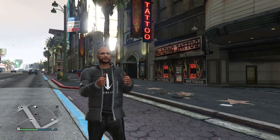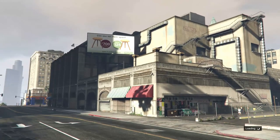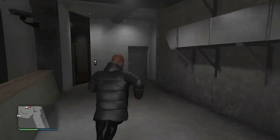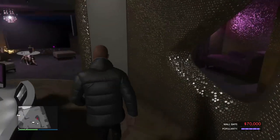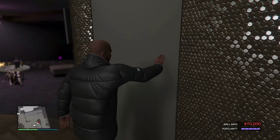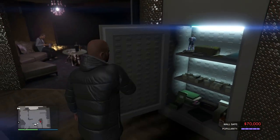Here we are, the morning after the night before. The nightclub business works in two ways. Firstly, you have the passive part of your business. Once you've purchased your nightclub and completed your setup missions, you will be up and running. These involve picking up some staff and collecting your initial DJs and the equipment. Once you do this, you will have access to your daily income which is stored in your safe.